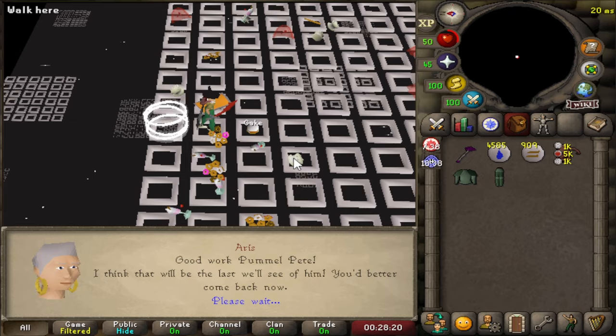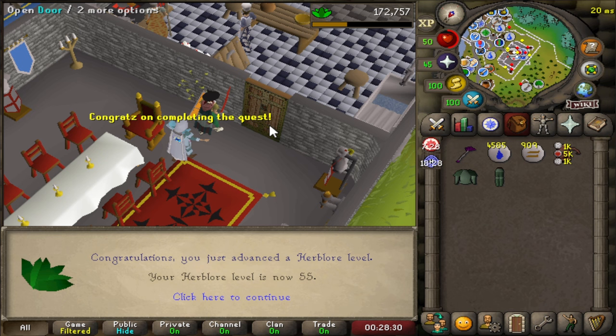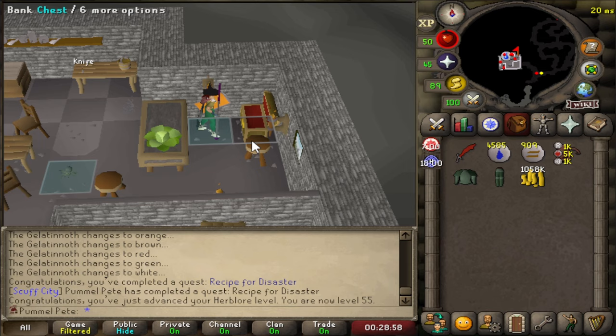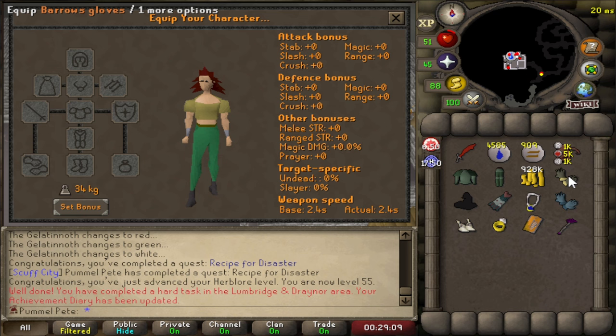We are still alive, which is the most important thing. We got a unique lamp, we finished Recipe for Disaster - 20k Herblore XP from the reward lamp! You know what time it is: get the coins out of the bank, buy items. Barrows Gloves are in the shop - buy one. Barrows Gloves! Look at those bonuses: plus 12 melee strength, best-in-slot gloves that we're going to have on this account. Look at all those attack bonuses. That is huge.